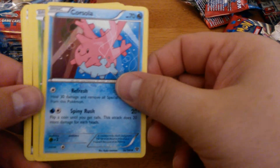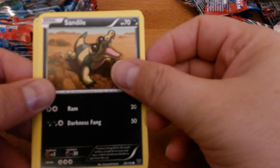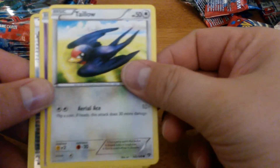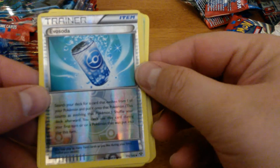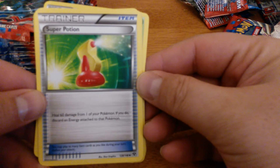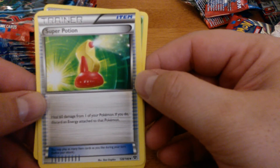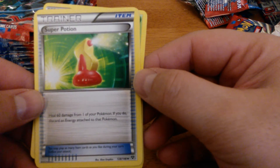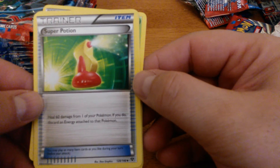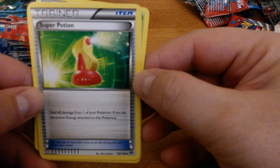Kakuna, Corsola, Ledyba, Sandile, Diglett, Tauros, Ekans, Reverse Holo Evo Soda, Grumpig, Illumise, Super Potion. Heal 60 damage from one of your Pokemon — if you do, discard an Energy attached to that Pokemon. Quick ruling: if you don't have Energy attached to the Pokemon, you can still heal 60 damage. This is one of those rules in Pokemon where you do as much as you can for what the card says. So this is definitely going to see play.